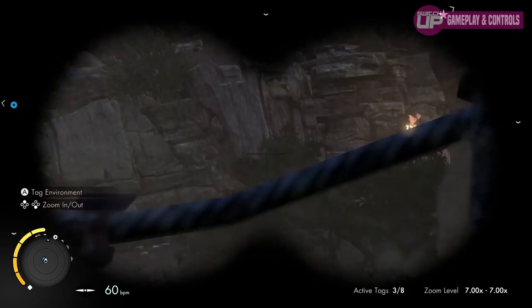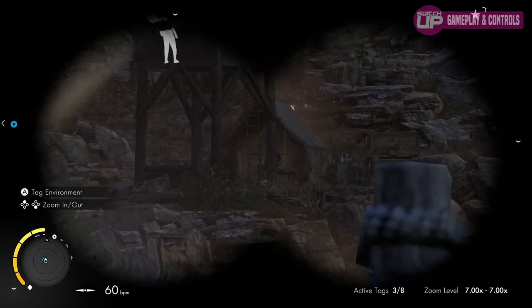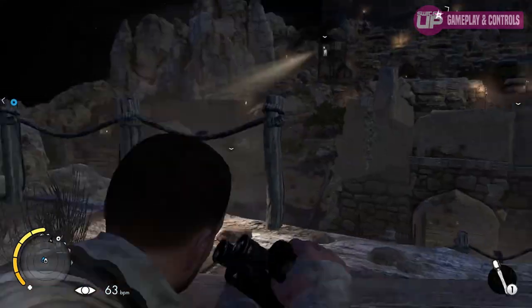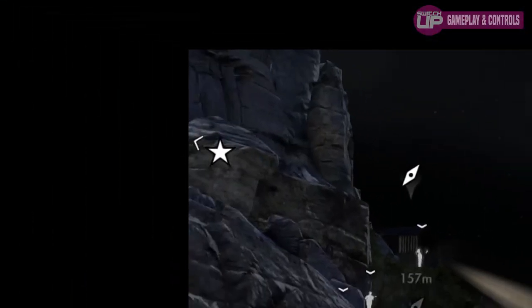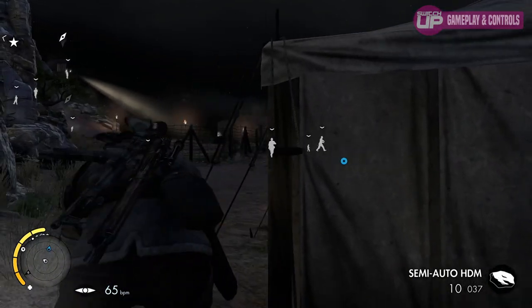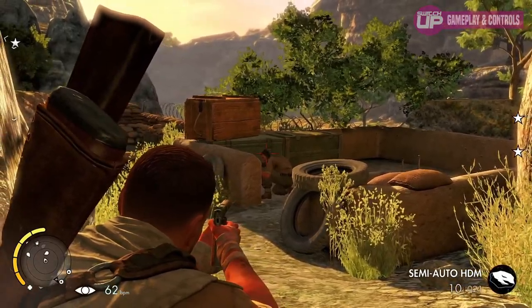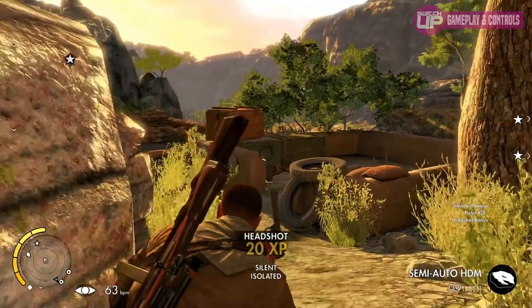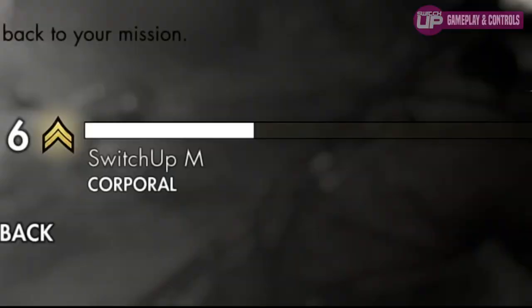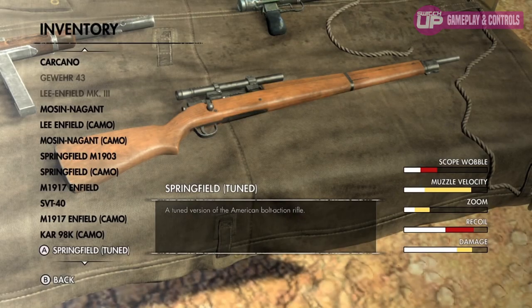Enemies will be going about their patrols — chatting, smoking, or repairing things within the world. There's a lot of life here and the attention to detail shines through. Mission objectives can be overlaid over the HUD, allowing you to glance around the screen for the next target rather than having to open the map screen. Optional missions will arise as well, and the opportunistic player will want to tackle some of these to gain extra experience, which is tracked by your current rank. Higher ranks unlock new gear, weapons, and customizations.